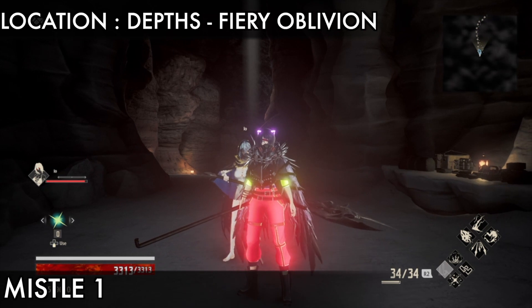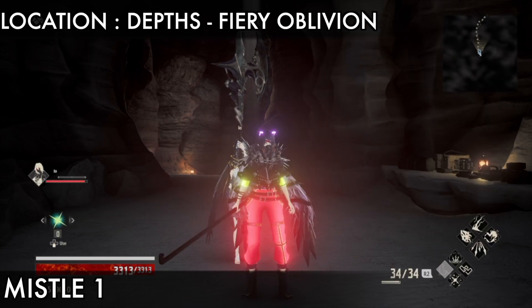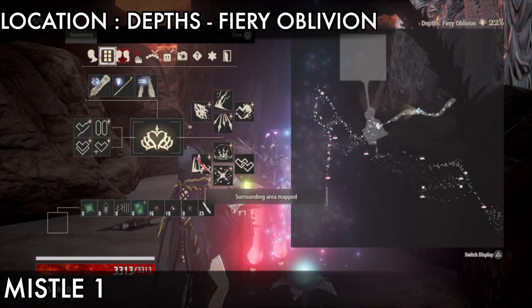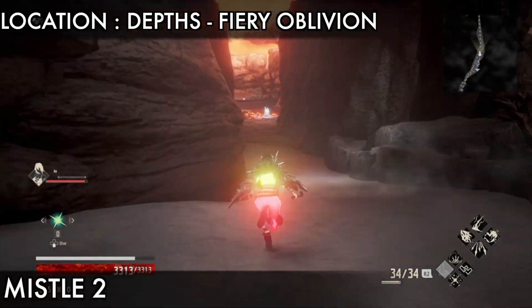Hi guys, this is SD. Today I will show you the Fire Obligam, the first DLC — all missiles and wastage in our remastered location. The first is the missile one, so touch the missile one. The next item is missile two, which is just in front of you. In this map there are two parts: left and front.